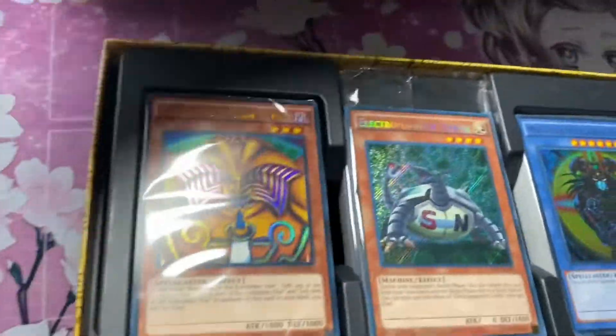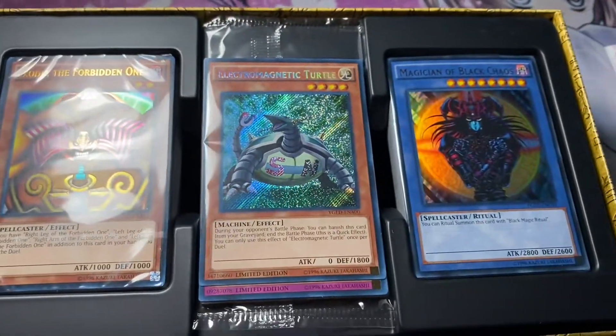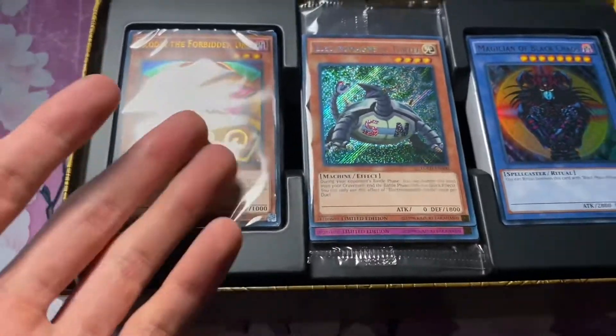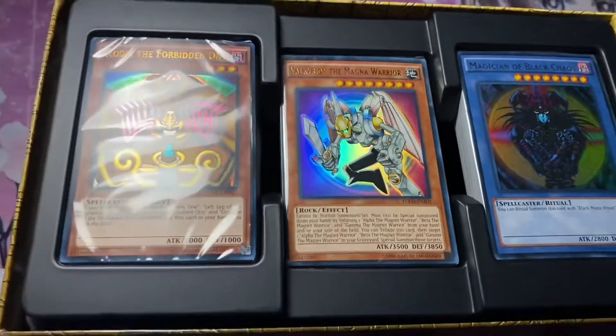Wow, and we are greeted by, of course, the Exodia in the background. Electromagnetic Turtle, and of course Magician of Black Chaos. And then Valkyria the Magnum Warrior. It's pretty cool. Let's start opening this up.